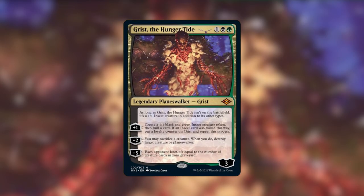For my deck tech, I'm focusing a lot on his first ability — being able to mill cards from our library, make insects — and I'm playing a lot of insects so as to make sure we can mill a bunch of cards and get Grist super big, then close out the game with his minus 5. It's possible we could activate that a couple times in a game, especially with how this deck is constructed, so I think that is a super valid win condition.